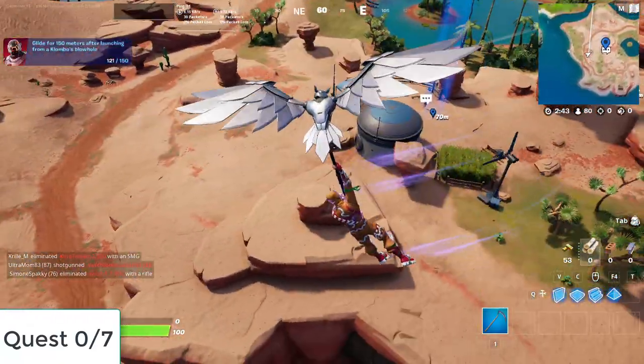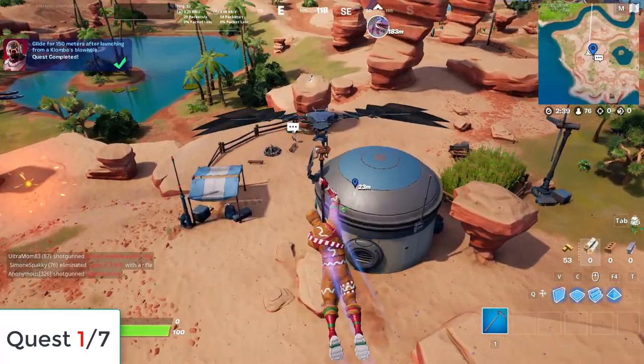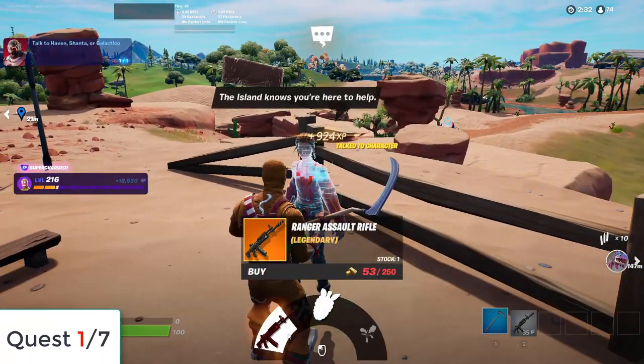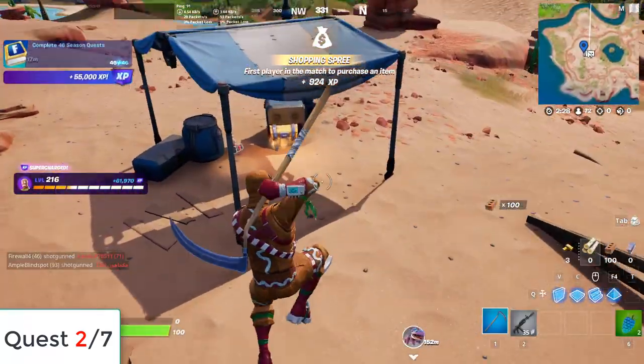The second challenge is to talk to this NPC. Okay, now we already did it. Let me get a weapon first. Talk to the NPC — the second challenge is already completed.